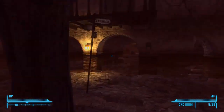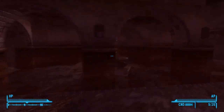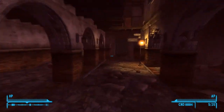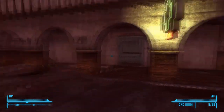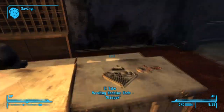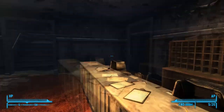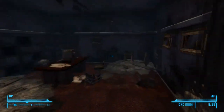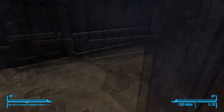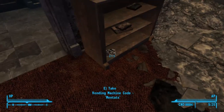From here we're just gonna head to the right and make our way over to the clinic. The clinic is to the left - and we're going to go ahead and go inside. As soon as you enter the clinic, on the desk will be a vending machine code for the slim pack. For the next one, you're actually going to want to take the stairs to the second floor. On the second floor there is a terminal. If you go from the entrance to the right, you'll get the mentats.